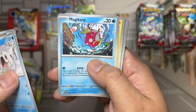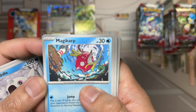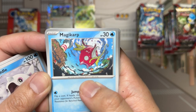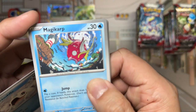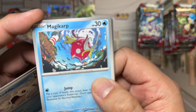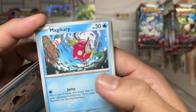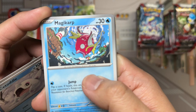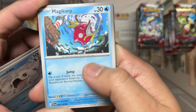Varoom, Magikarp again — and this art is amazing. It's like it made a little jump or was thrown back into the river. I love the kind of fish-eye lens effect going on here. Really great art. The art is by Kiyotaka Oshiyama.